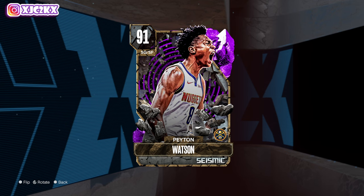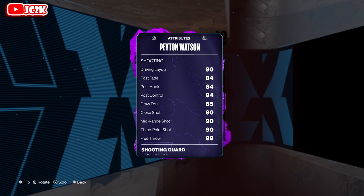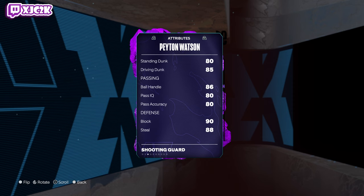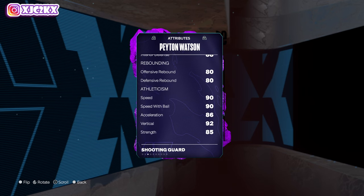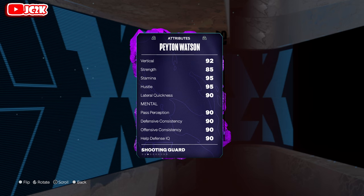Let's hop right into it. He's 6'7 at shooting guard, 94 offense, 95 defense, great size at the 2. Stats: 90 driving layup, 90 midrange, 93 ball, 90 close shot, 85 driving dunk, 80 standing dunk, 88 free throw, 86 ball handle, 80 pass accuracy, 90 block, 90 perimeter, 88 interior and steal. Speed: 90 speed, 86 acceleration, 92 vert, 85 strength, 95 stamina, 90 lateral quickness. Very well rounded and elite statistics all the way around.